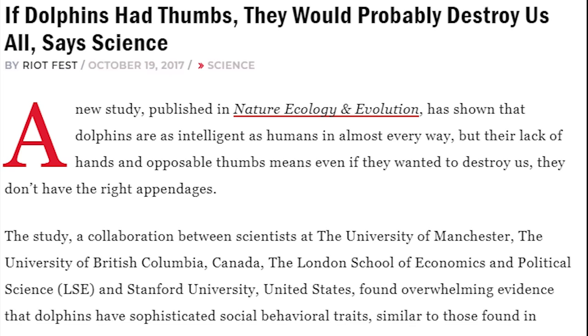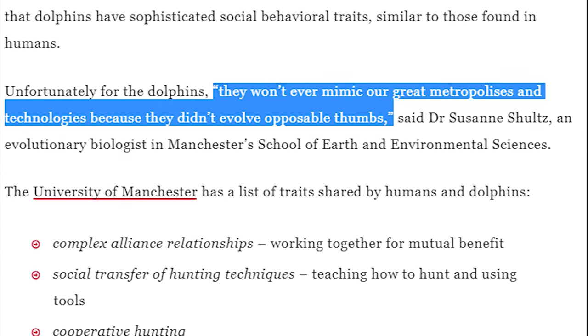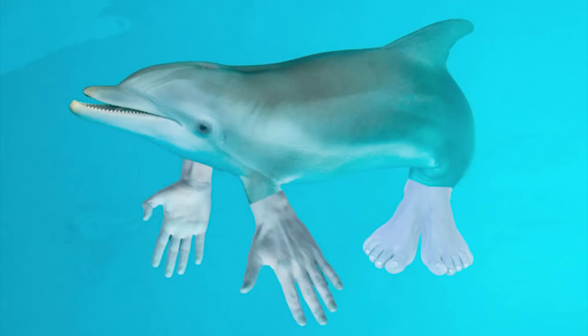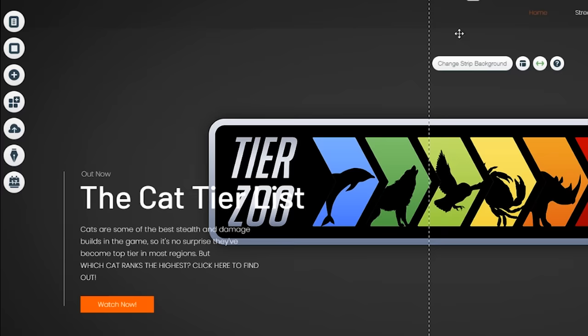They'd also need to put some points into dexterity so that they could actually use tools. This is also really difficult because if they just traded their fins for hands, they'd lose too much mobility to be able to catch fish. They may not be able to build their own civilizations, but they still might be able to build a website using Wix because of how easy they make the design process.